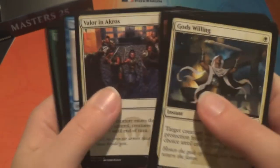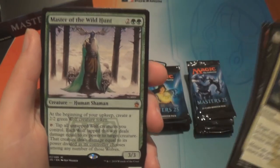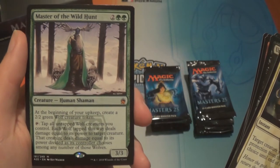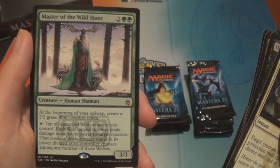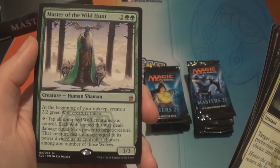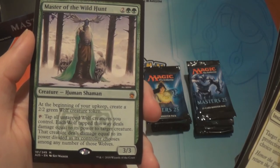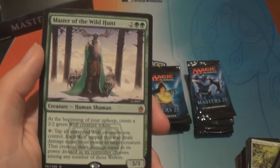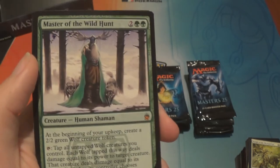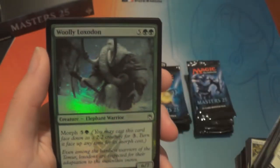In commons: Valor in Akros, Twisted Image, a Fallen Angel — creepy — and Master of the Wild Hunt, that's a mythic! Two green and two, human shaman, 3/3. At the beginning of your upkeep create a 2/2 green wolf creature token. You can tap it to tap all untapped wolf creatures you control; each wolf tapped this way deals damage equal to its power to target creature, and that creature deals damage equal to its power divided among those wolves. Is there a wolf deck? Can you make a wolf deck? I would!